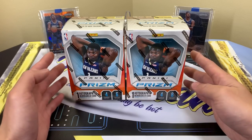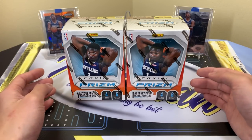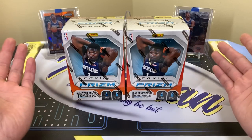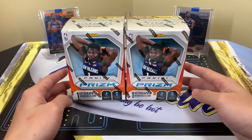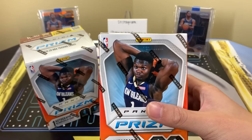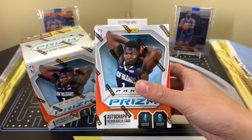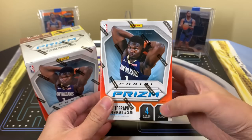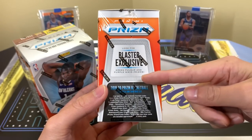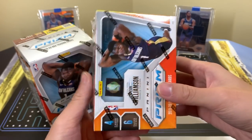These usually run you $20 if you find them at Walmart and Target. Some resellers will have them from anywhere up to $30, but if you really look and do your due diligence you can usually find them. I couldn't find them for a while — kept looking, kept looking — finally found them and was able to buy a case. So I'm very fortunate. These boxes have Zion on the front, and there's one auto or mem card per box — autos being maybe one per case, sometimes not even one. You can get a patch instead, but there are six packs each with four cards.